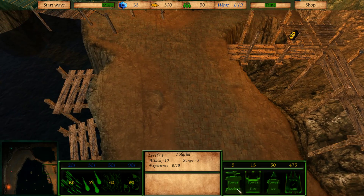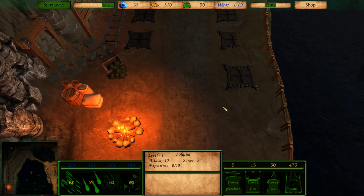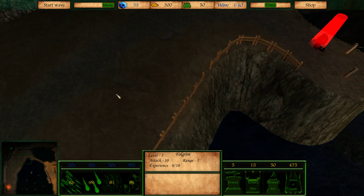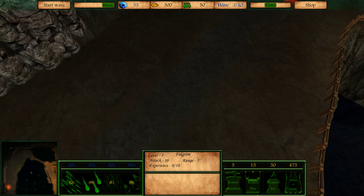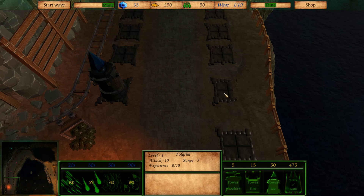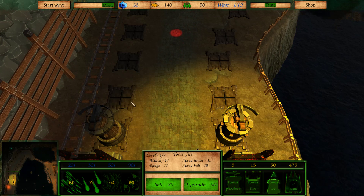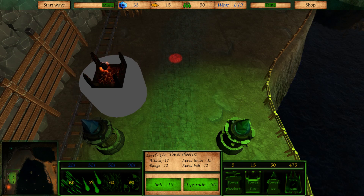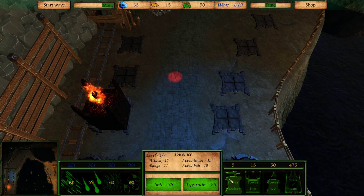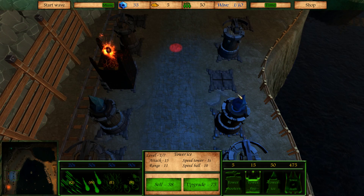That's a fairly accurate assumption — they would have to be coming in from somewhere. So it looks like my main issue here is that I do not have towers built. We want to build some towers. We're going to build a tower there, tower here, fire tower, fire tower, shooter, shooter, fire, ice, fire, fire, shooter, shooter. For whatever reason, I cannot build a fire tower there, but it's fine, whatever.